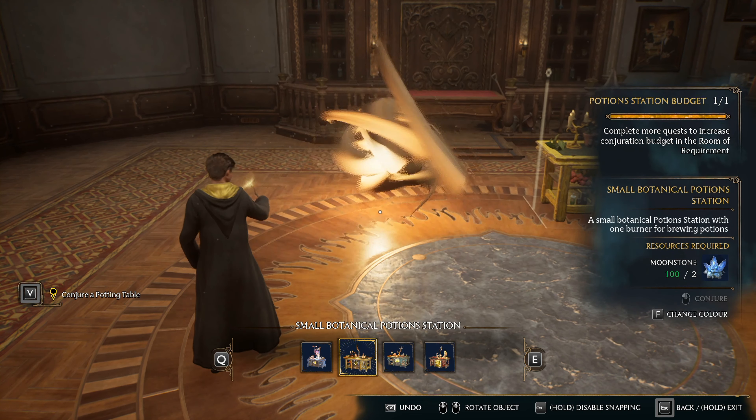I'm ready for the next lesson, Professor. Very well. First, you'll need to gather some moonstone. You can acquire it by vanishing items here in the room of requirement, or you can gather it carefully outside of the Hogwarts grounds. Return to me once you've gathered enough, and we shall begin the lesson.